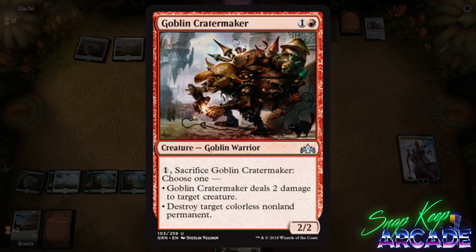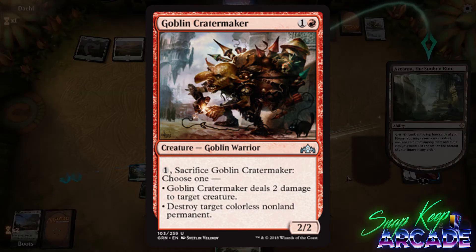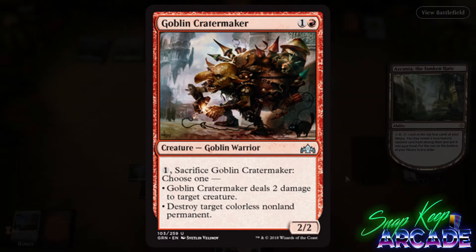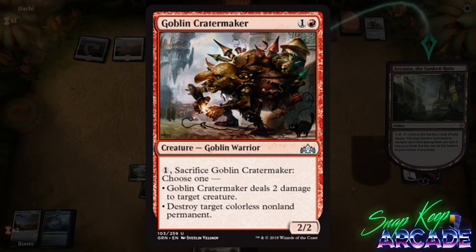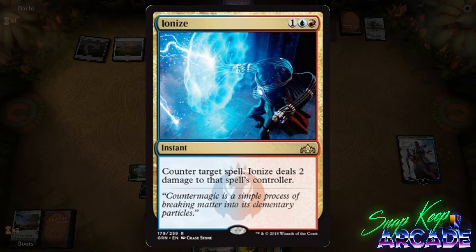It's great in limited and gives red the ability to destroy artifacts and Karn in constructed, with a ton of value in modern. When Arena modern is introduced, cards like this are exactly what we'll start looking to for our sideboards. Goblins seem to be getting a ton of cards in this set, so I wouldn't be surprised to see that archetype play a dominant role next season.